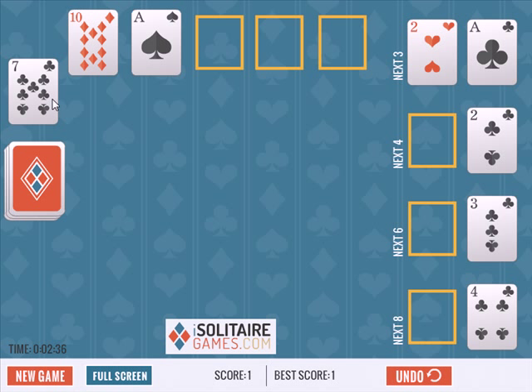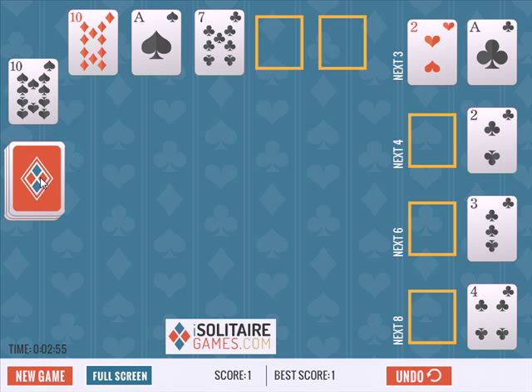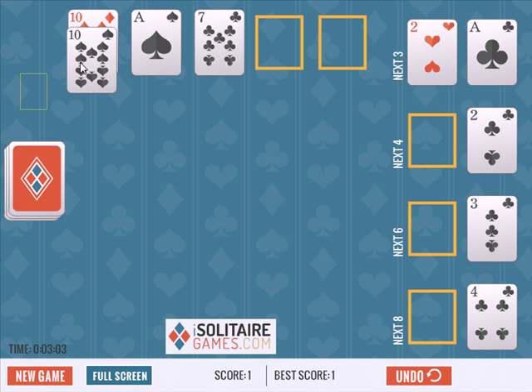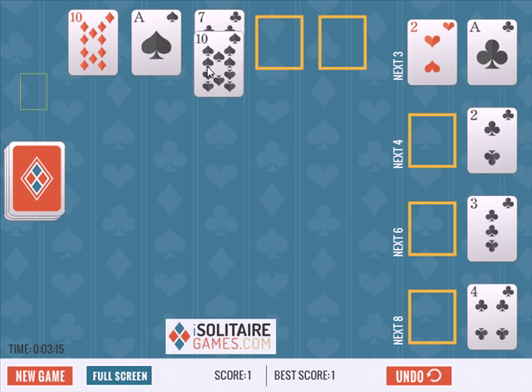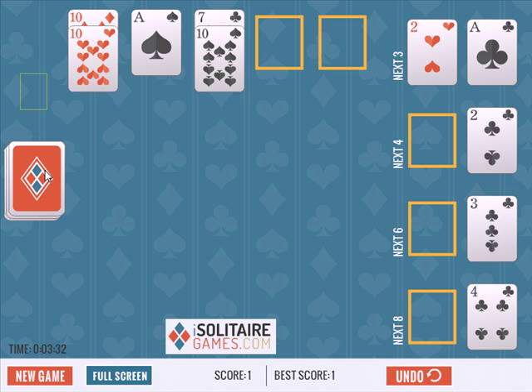Now we have a 7. It's going to be a while until we need a 7. We're likely to need a 10 before a 7, so I don't want to place the 10 on top of the 7. We may need the 7 before the Ace, so it's possible that I could place the 7 on the Ace, but I'm not going to — I'm just going to place it on the bottom here. Another 10. I am going to need a 10 in all likelihood before I need a 7, so I'm going to place this here, and that way if I cover this one up, I'll have another stab at it. Here's another 10 — that's a lot of 10s. I'm just going to place this 10 over here, because we are going to need those 10s soon.